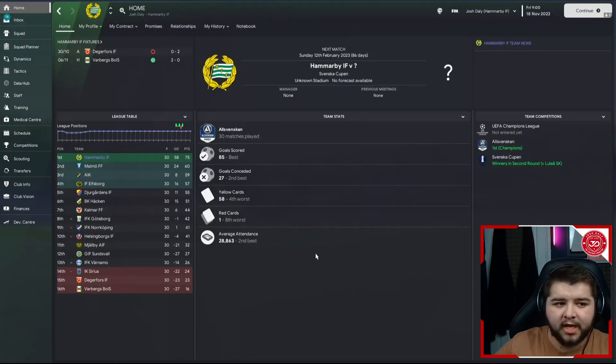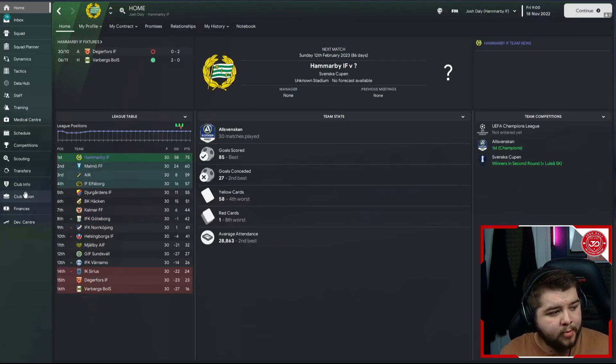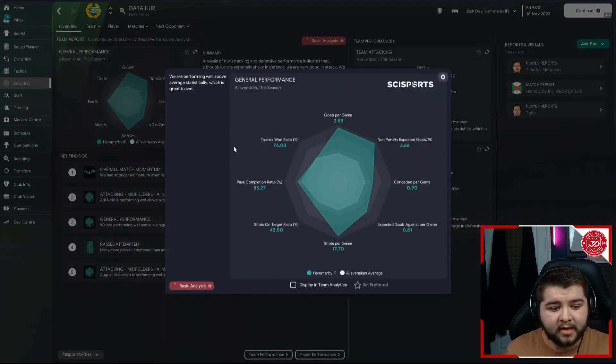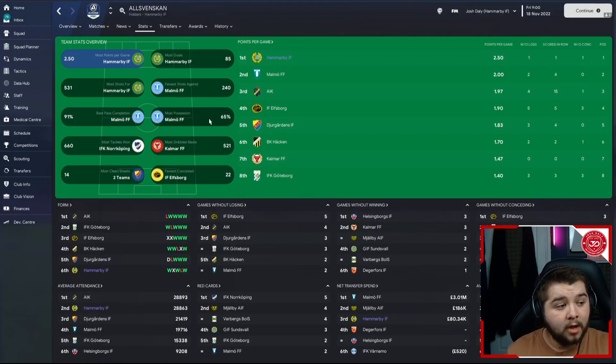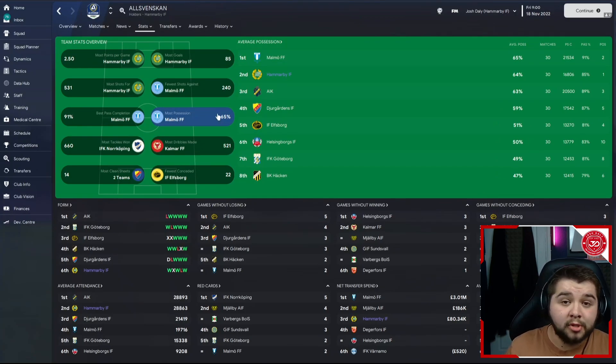I can go and test with Hamabi — obviously a very different team, one that I picked at random. We absolutely dominated, not only winning the division but also winning the cup, scoring 85 goals and only conceding 27. It was not even close in the division, as we had a 15-point advantage over second-place Malmo, who I believe are actually favourites to win the league — we were predicted fourth. In terms of the data hub: 2.83 goals per game, conceded sitting at 0.90. Pass completion sitting at roughly 85%. Most points per game, most goals, most shots for. Malmo had the most possession, but we were only 1% behind at 64%, showing this tactic is actually really good at holding the ball.